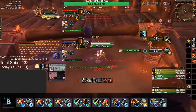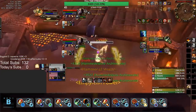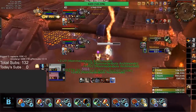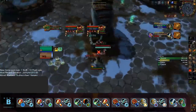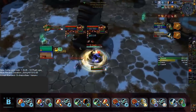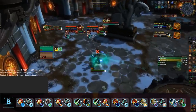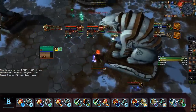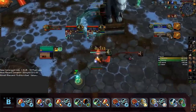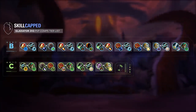Ret Paladins have some insane burst, and Discipline Priests help to add to that with Dark Archangel and some added damage. This composition really does struggle though when it's unable to maintain uptime and connect to their targets. Our final composition in our B tier is Arms Warrior Mistweaver. The problem with this composition right now is that it's just heavily outshined by classes like DH, Windwalkers, or Rogues, but it is still a very strong comp.